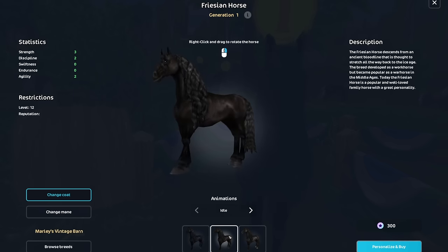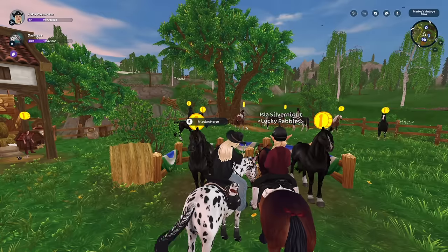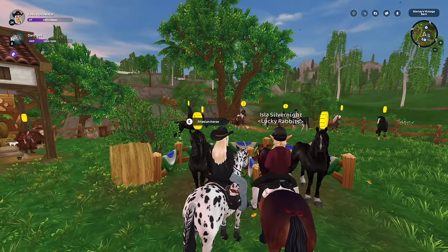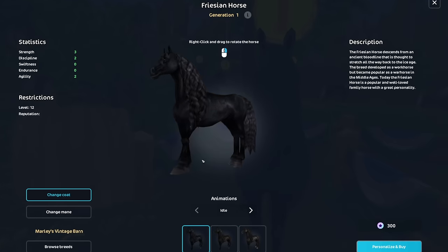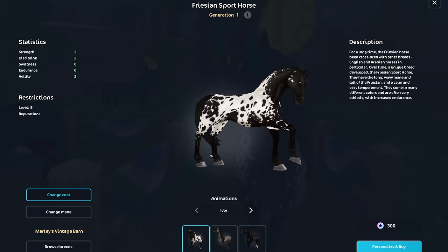I'm practicing my horse coat color skills by naming all my horses. I have a horse sheet — one, two, three, four, five, six, seven, eight horses — and I had to put the coat colors, which took the longest of all the stats. There's this very specific Morgan coat color that reminds me so much of old Star Stable YouTube videos. So much nostalgia. I think I'm just gonna get the Morgan.